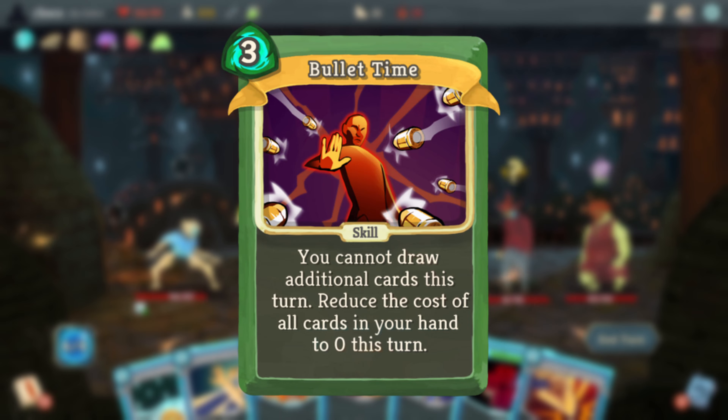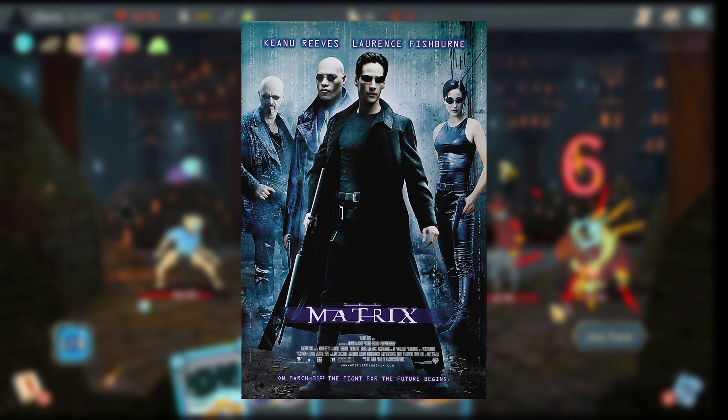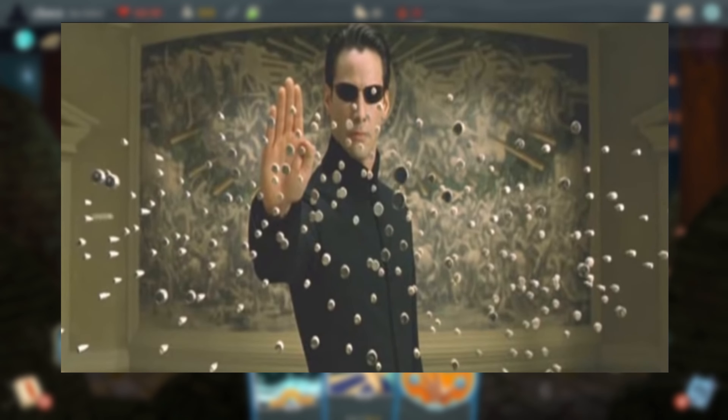Bullet Time is a reference to the famous 1999 sci-fi movie The Matrix, specifically a scene where the main character Neo uses his power to stop a wave of incoming bullets.